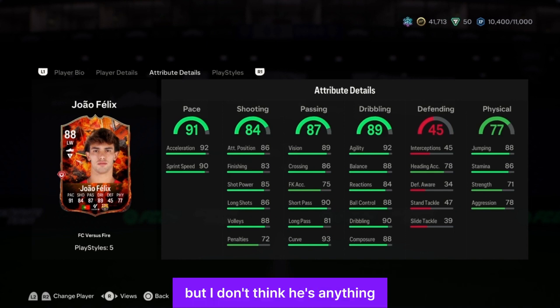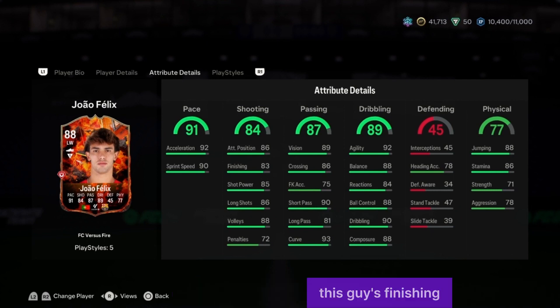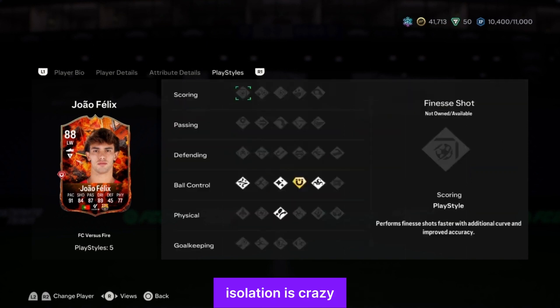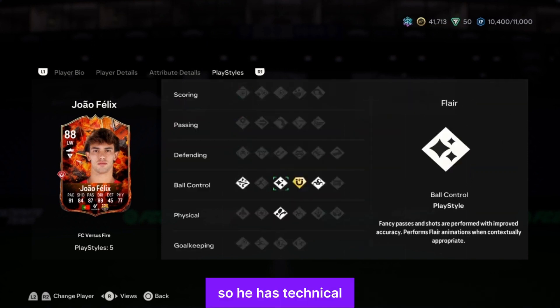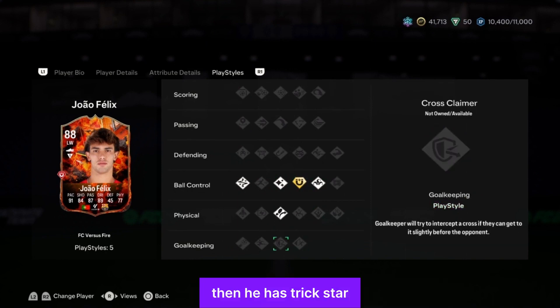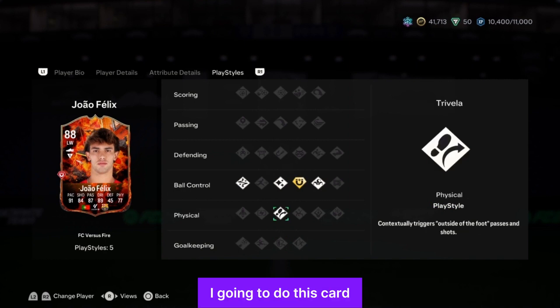It's just a typical left wing card. I don't think it's anything outrageous coming from João Félix, because his finishing has to be more — but his sprint speed and acceleration are crazy. His playstyles are: technical, flair, first touch plus gold playstyle, trickster, and trivela — that's crazy. Are you going to do this card?